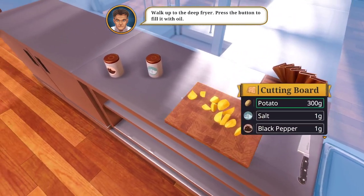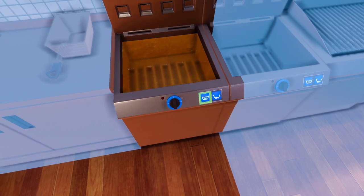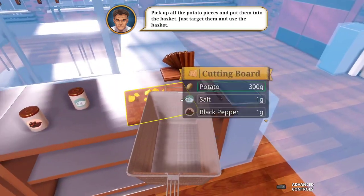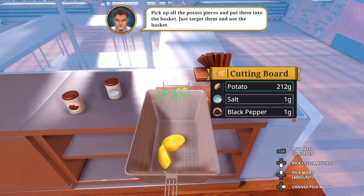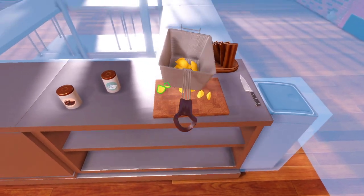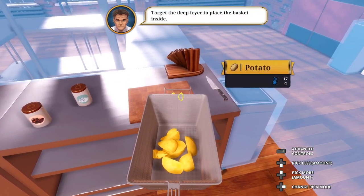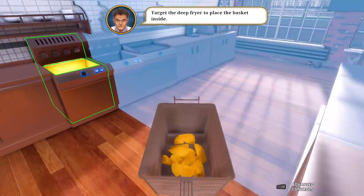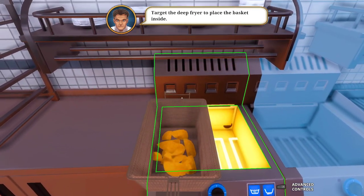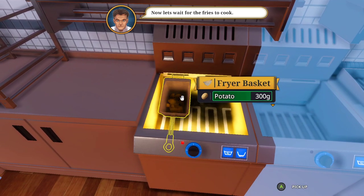Walk up to the fryer - deep fryer, press the button, put the oil in it. Turn it on. Fry basket, pick up the potato pieces. I need to do this one by one, brother. God damn. Alright, is that it? There you go. Now let's wait for the fries to cook, so right there we see the progress.